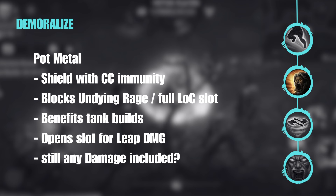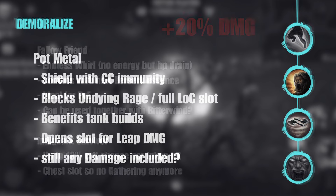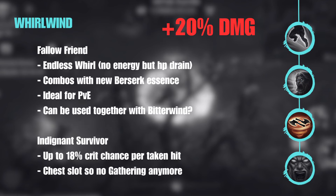I think this will benefit tank builds a lot because it opens a slot for Leap where we previously had the Skar's Defiance and were bound to the Wrath shield without any CC. We can now use the Demoralize shield and go into Shocking Chaos for Leap as a CC option. Next — and I think this is the biggest change here — we have a flat 20% damage boost for Whirlwind.